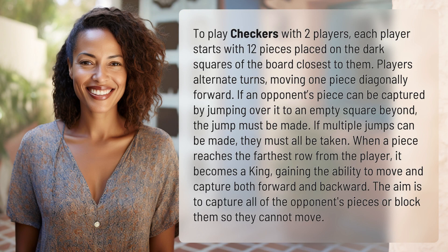To play checkers with two players, each player starts with 12 pieces placed on the dark squares of the board closest to them. Players alternate turns, moving one piece diagonally forward.